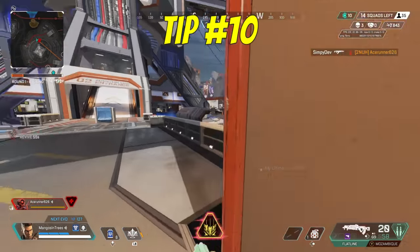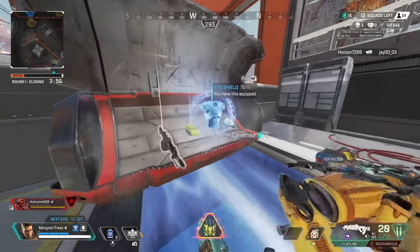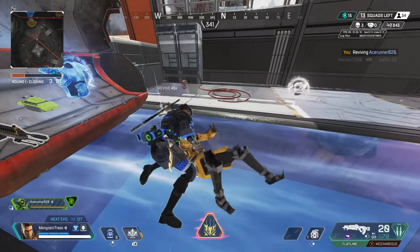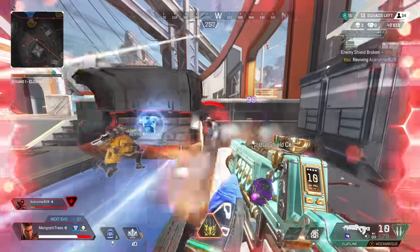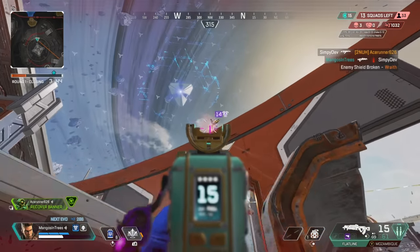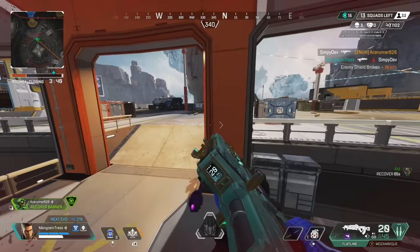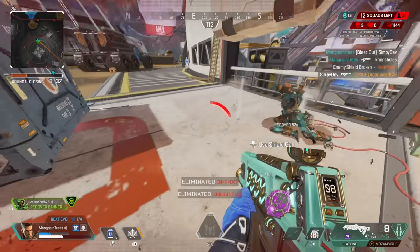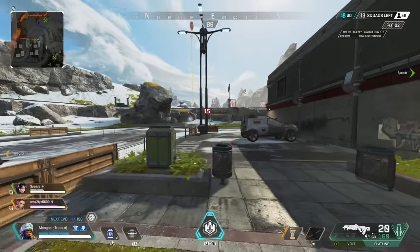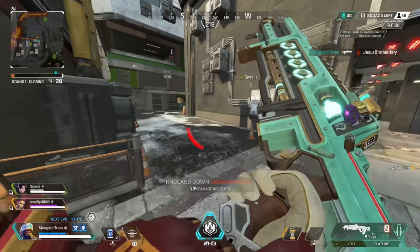Tip number ten: get in the habit of holstering your weapon more. You'll be able to move quicker throughout the map and typically experience fewer dead slides as well. A lot of players starting out don't holster their weapons much because they're worried they won't have time to pull it out, but this will only happen if you lack awareness of where your enemies are. FYI — you not only run faster while holstered, but you can also climb higher.